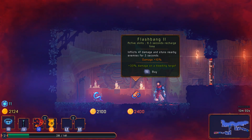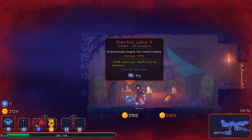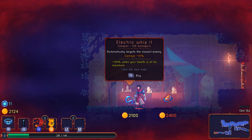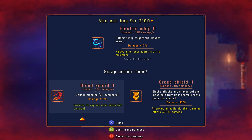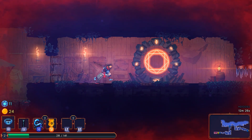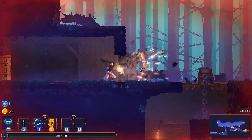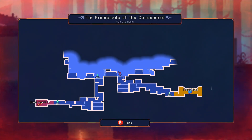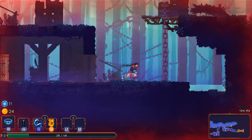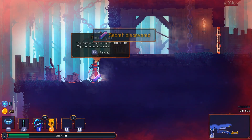How much money do I have? Electric whip — automatically targets the closest enemy, plus 50% when your health is at maximum. My health is not at maximum. Join the dark side — let's buy it just to check it out. That is awesome! Now let's teleport because I don't want to try to go through those spikes again. I have a map, I forgot! This purple stone is worth 600 gold — my precious.